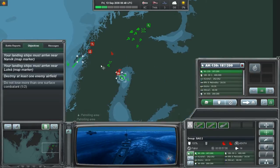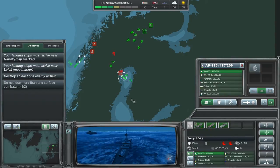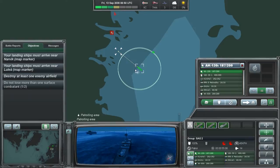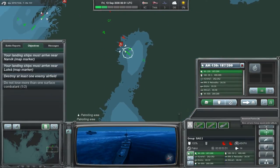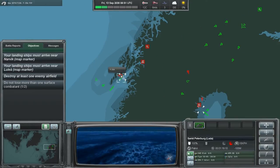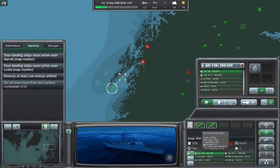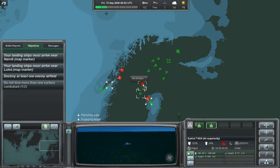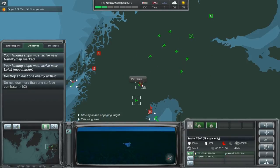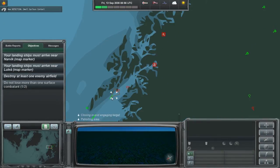Now with the main cannon on these boats being so useful in intercepting missiles, I don't think we'll have trouble getting here. Let's check our objectives — we are supposed to land in these two spots, destroy at least one enemy airfield, and we can use shore bombardment from that location to do it. Are these ships on full speed? Yes they are. Do we have a main gun that can range things over here? Yes we do.